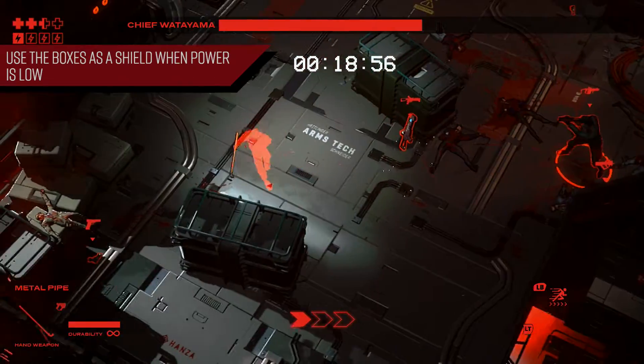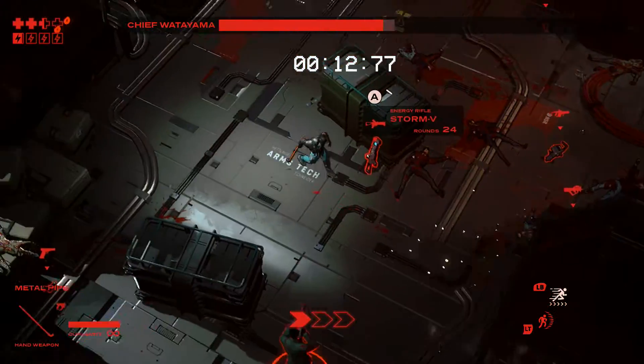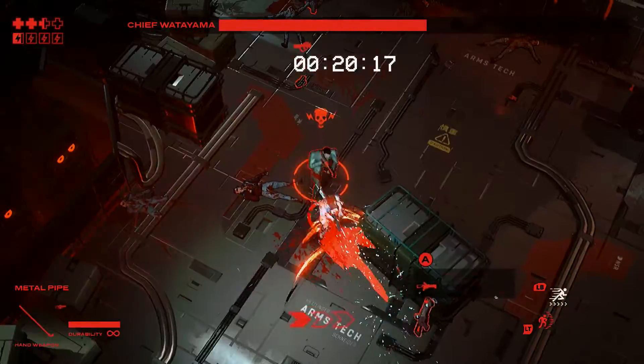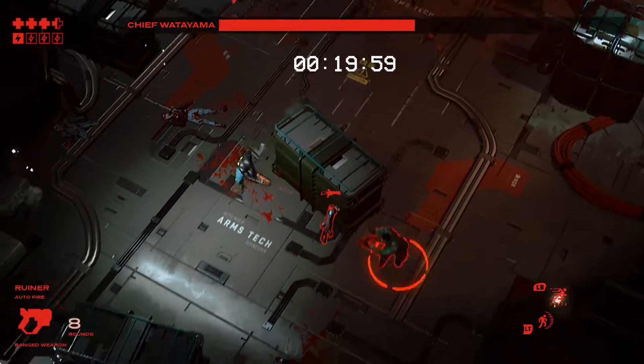The third thing is when my power is low, I use the boxes and crates in the area as a bit of a shield — a barrier between me and the enemies, especially the boss, Chief Watayama. He can deal out some real damage, especially on hard difficulty. This right here is on hard level, and as you can see, anytime I take on an enemy, for the most part, I try to go with my shield up.